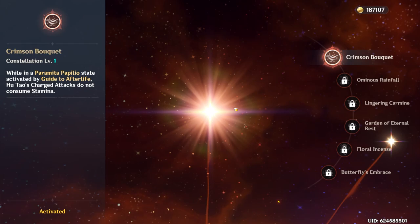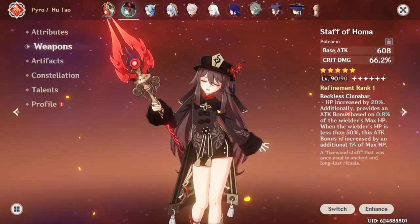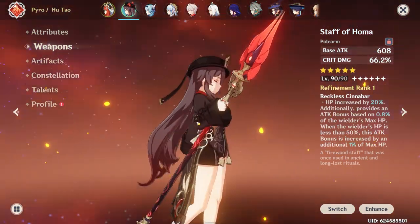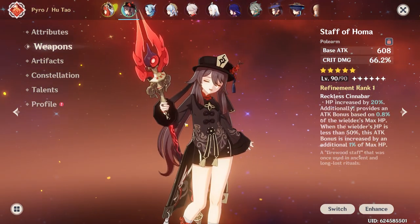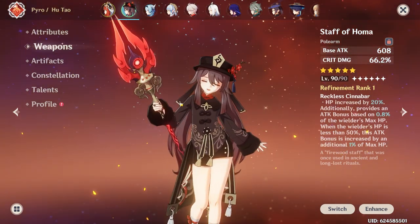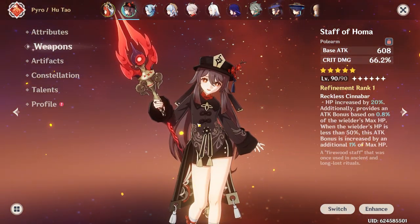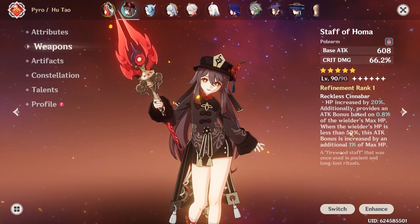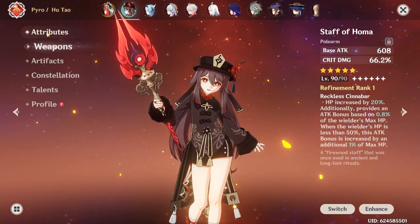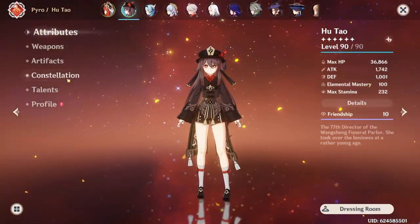And I do have her C1. I also have the Staff of Homa. In terms of whale weapons, I would say Staff of Homa is probably one that most people would get, even if you don't spend money or if you're a battle pass player. Staff of Homa is just such a strong weapon — I feel like it is one of those weapons that most people would be willing to get. And it's definitely worth it, especially for Hu Tao. Her damage potential with Homa, and especially C1 as well — Homa C1 is just ridiculous.